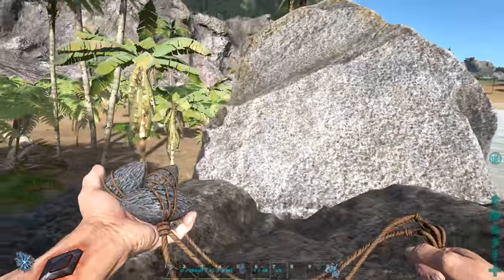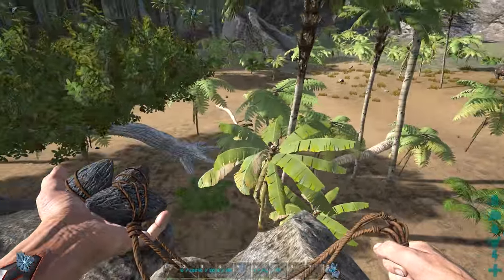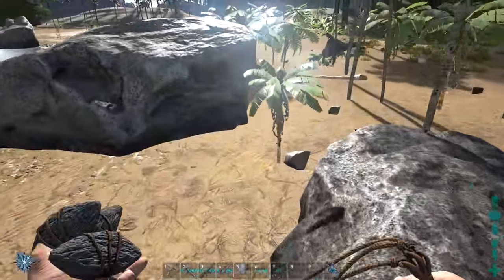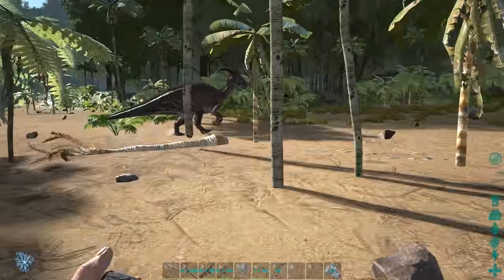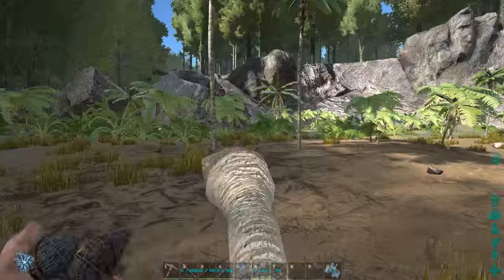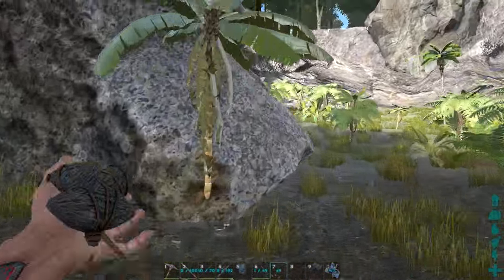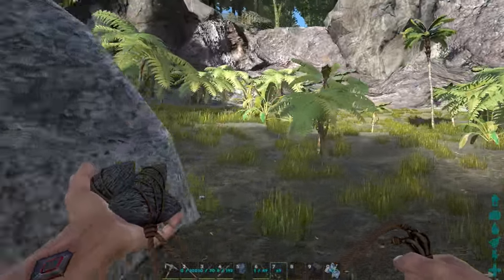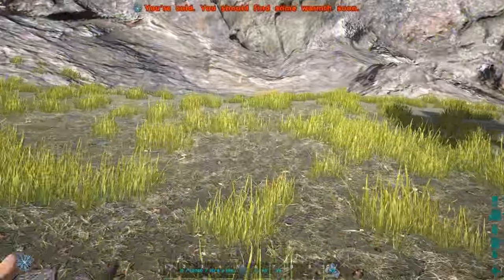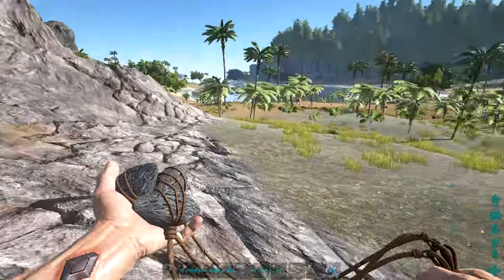What you're able to do is entangle someone for about 30 seconds. It does also work on humans, however if you hit a player they are still capable of firing guns, shooting arrows, and attacking. You can apply a new bola to your target but you have to wait 10 seconds before doing so. Players can still jump but cannot move, and dinos cannot be mounted while affected by the bola. It cannot be recovered once thrown, and wild dinos aggro when hit but seem to lose interest much quicker than usual.